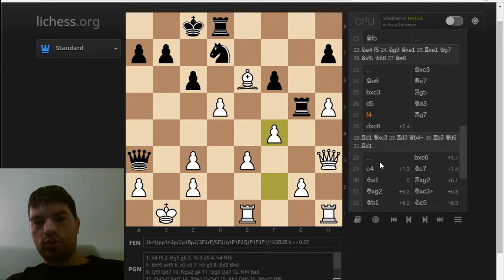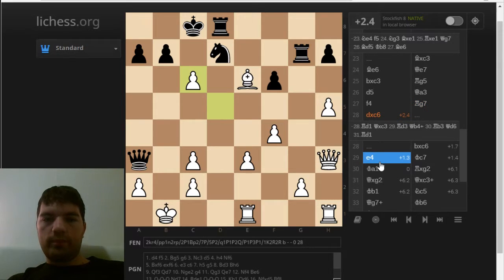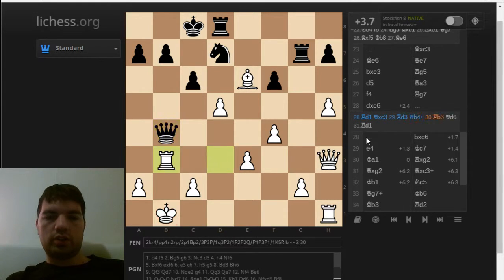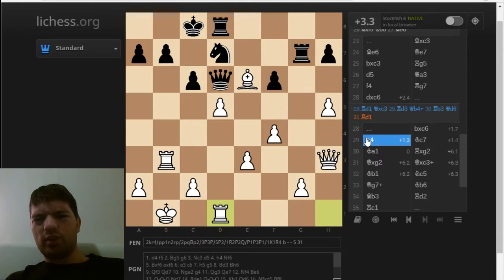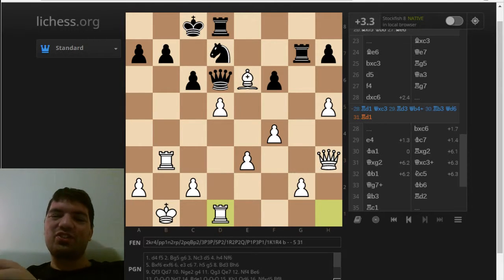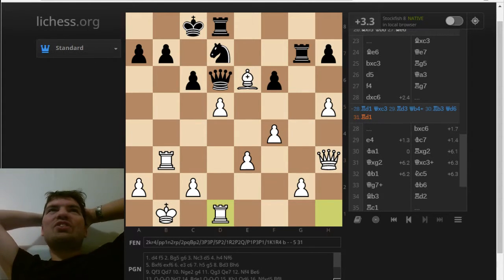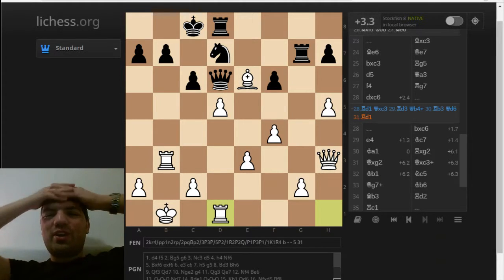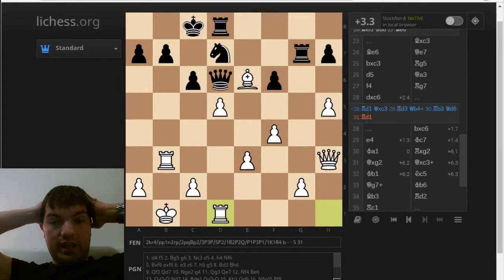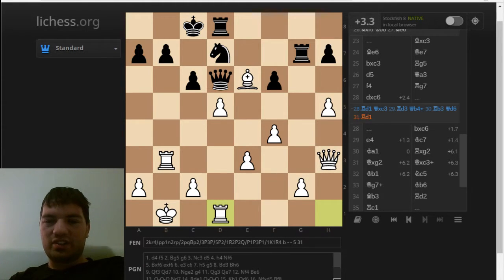I actually like this f4 move very, very much. And dxc6 was really bad. Rook d1 I like a lot — this is not a hard defense to see and it's something to keep in mind for myself in the future. She also played very impressively after about 20 moves, as mentioned. I told her: wow, this is amazing by you — great game. And she said: normally I don't play like this, but today I was inspired. I mean, I had my chances — I was totally winning for most of this game and I should have just paid more attention.